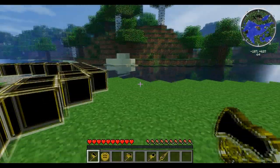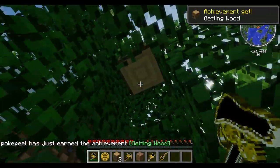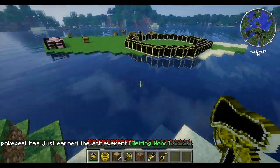You can see we've got a million out of a million tension. You can now see that the axe makes really, really short work of trees. Achieve getting wood — awesome!